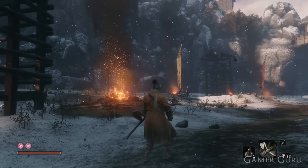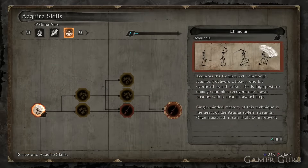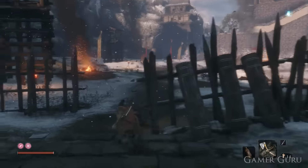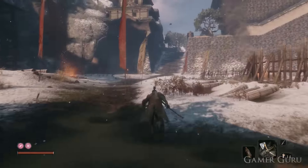Welcome back. In this video we're going to be checking out how we can unlock the third skill tree in Sekiro Shadows Die Twice, which is the Ashina Arts. The first and second skill trees, the Shinobi Arts and the Prosthetic Arts, we gain pretty much automatically at the beginning of the game. However, we knew there were supposed to be three skill trees, and the one that's missing is the Ashina Arts. So exactly how do we obtain these?